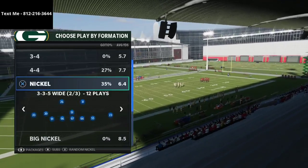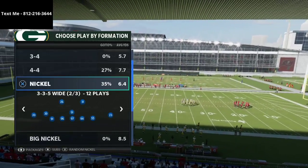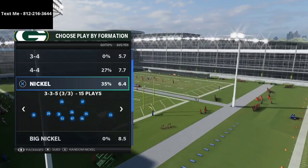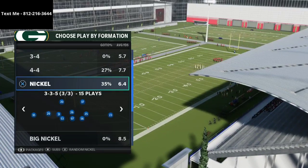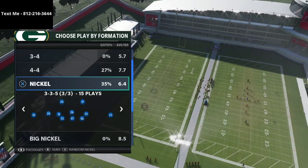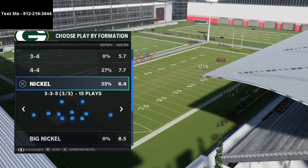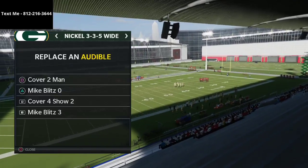I wanted to talk about this Nickel 335 Wide — why it's so effective, and some tips and strategies that can really help your defense lock things down. Defense is getting better as the game goes on; it's generally a trend in Madden where it starts as a really offensive game and then shifts toward defense at the end of the year. I've been running this 335 defense since the beginning of the year. The audibles I've set here include Cover Four Show Two, Mike Blitz Three, Mike Blitz Oh, and Cover Two Man — those are the core defenses in my arsenal.